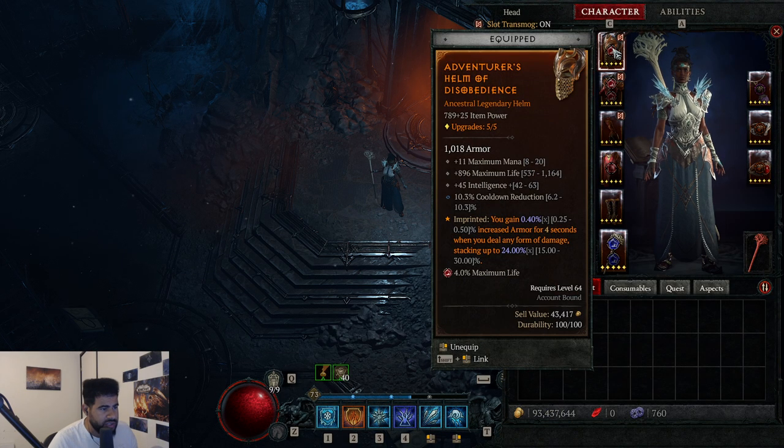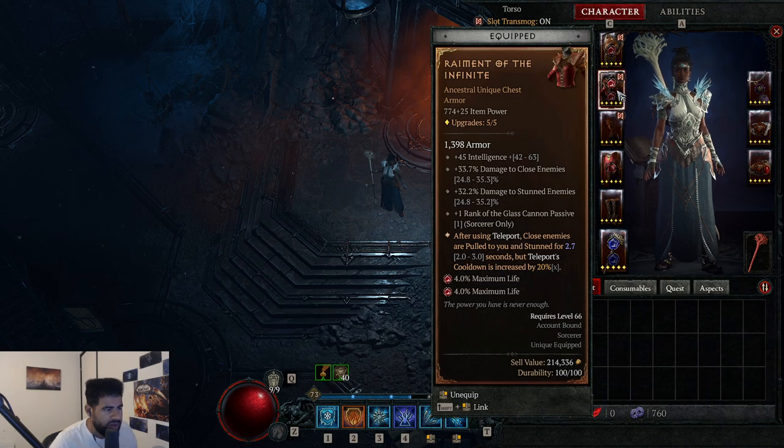Let's take a look at the gear and then we'll do the skill tree. For the helmet, you want the armor legendary — I have Disobedience. You want Life, Cooldown Reduction, and Plus Armor. Those three are the most important stats; the fourth stat you can go whatever you want. For the chest piece, I recommend running a defensive chest. You want Damage Reduction, Total Damage Reduction, Damage Reduction from Close Enemies, Damage Reduction from Distant Enemies, and Plus Armor — get those as high as possible.